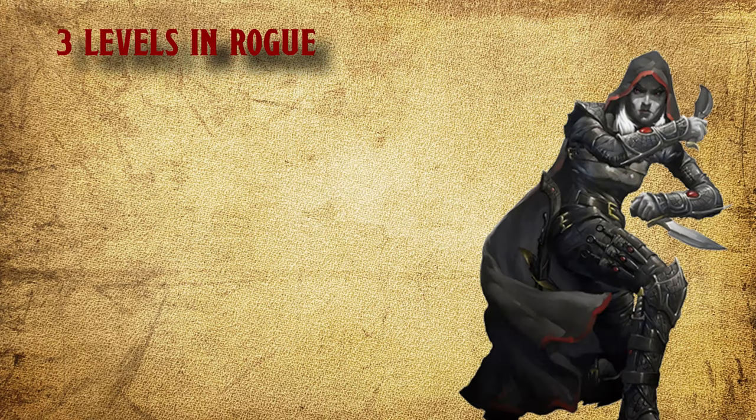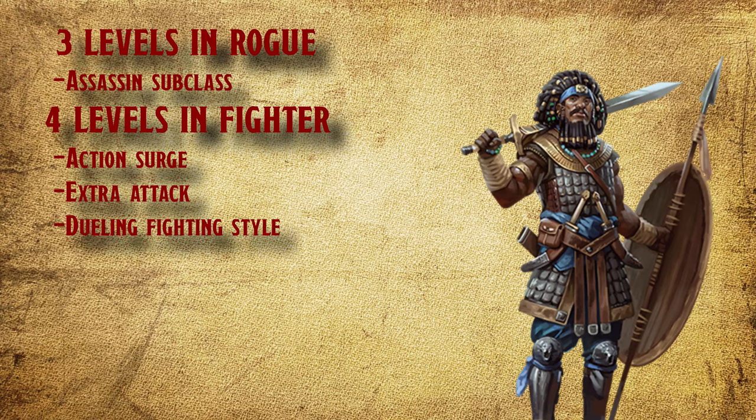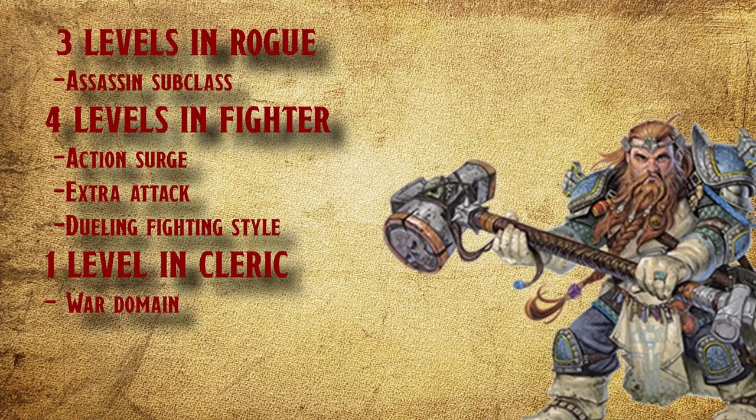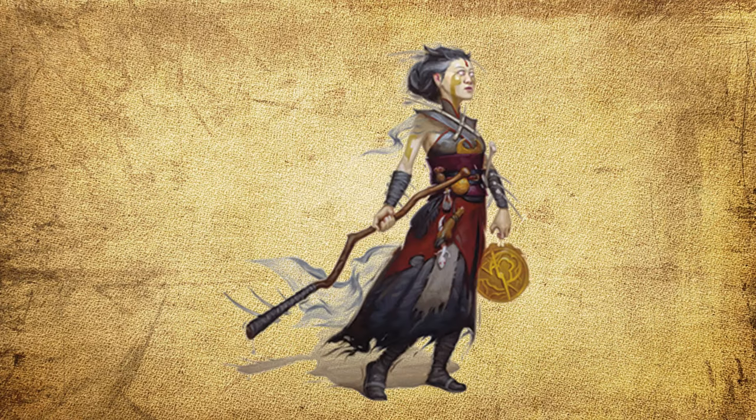This might sound stupid, because it is. So, start Rogue with a race that gives you Dexterity. At level 3, take Assassin for the crits. From level 4 to 8, go Fighter for the Action Surge, Extra Attack, and Dueling. Next, 1 level in Cleric with War Domain and 1 level in Warlock for the Hex. Don't forget to max out Dexterity for the plus 5. In the end, you are a level 10 Rogue/Fighter/Cleric/Warlock. Good luck explaining that.